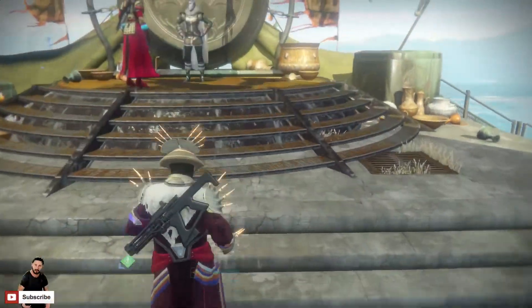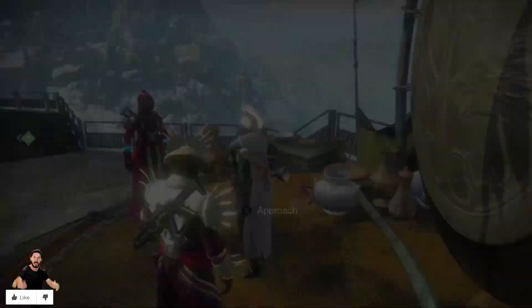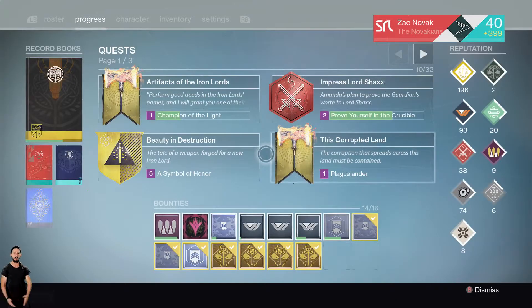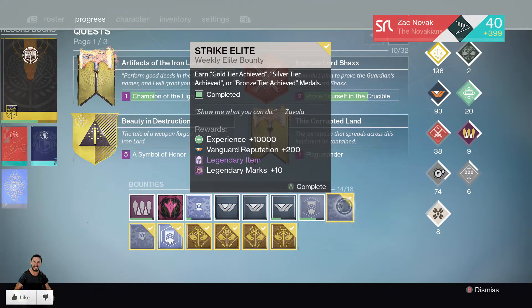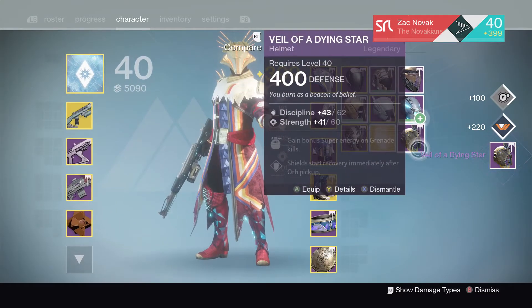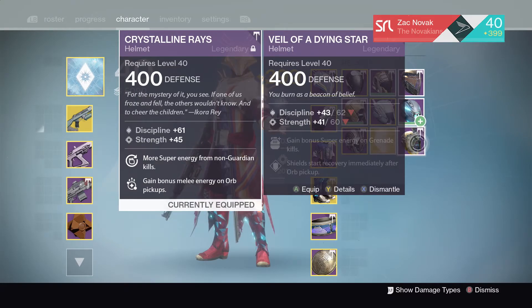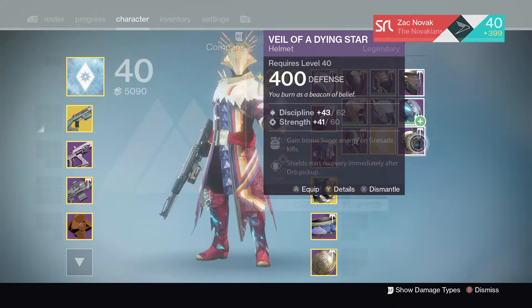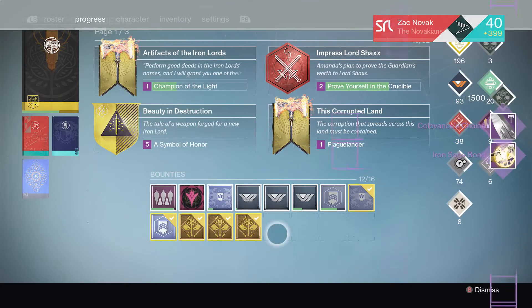Let's get on to the Warlock. Alright, finally with the Warlock — let us stand right next to Lady Efrideet and see what we can get from these bounties. We only have two nightfall or elite bounties. Let's see what we get from Strike Elite — we get a Veil of a Dying Star helmet. I actually like that helmet, it is pretty cool. It's got some pretty good rolls, almost identical to mine, slightly lower, still very very good.